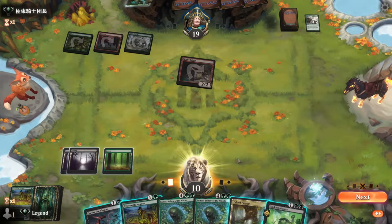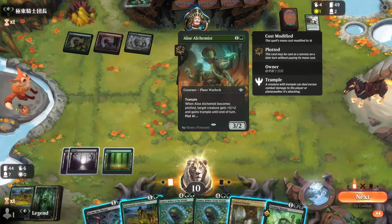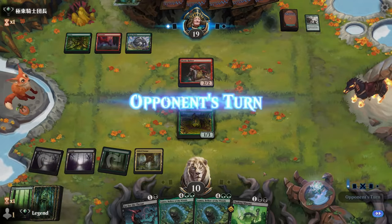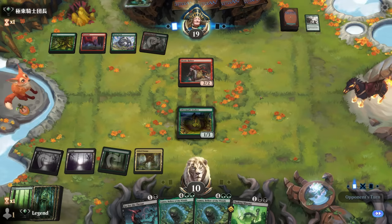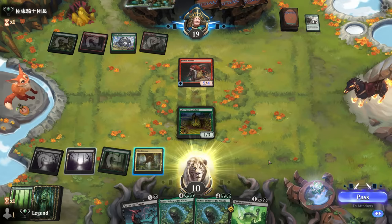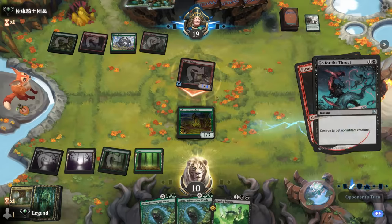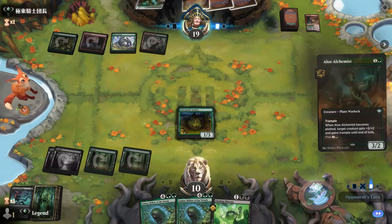We took 10 damage but at least we have Go for the Throat for next turn. Choking Miasma isn't bad — could cast it alongside Analyst and then miasma can answer the Alchemist potentially. We answer with Go for the Throat. The downside of letting the opponent untap is they could have a hexproof or indestructible trick. Opponent plots another Alchemist, but with no trample, the block worked out.